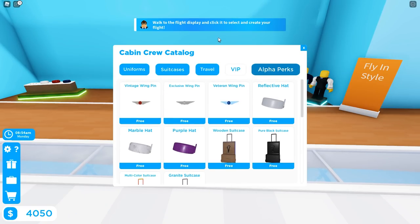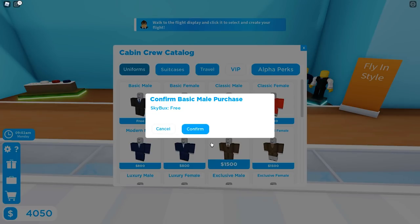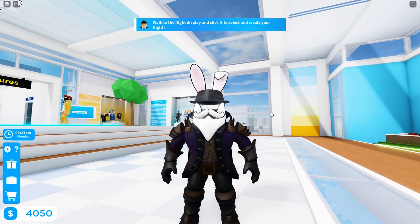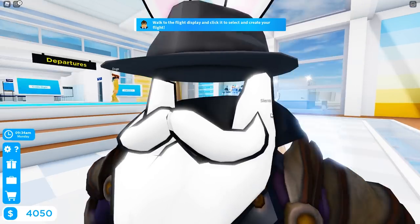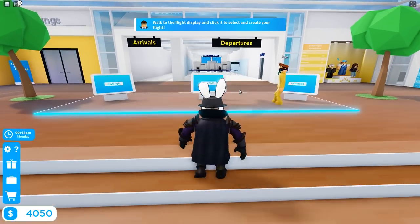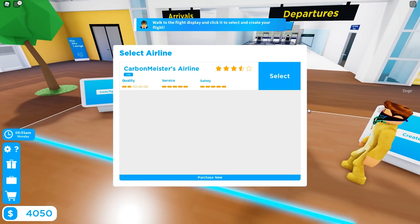I'm going to switch into the basic male outfit since it's free. It says: 'Walk to the flight display and click it to select and create your flight.' We'll walk up, create flight, and right here we have Carbon Meisters Airline. Quality is not great — we have some good service and good safety, but we're only rated three and a half stars. Our goal is to get to a five-star rating.